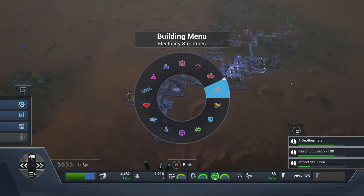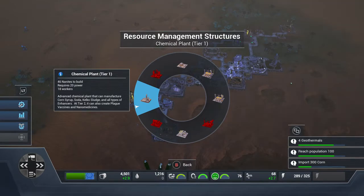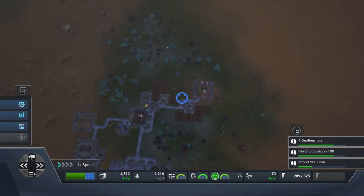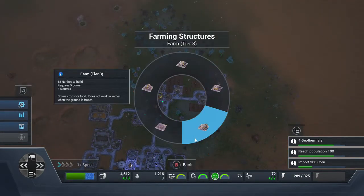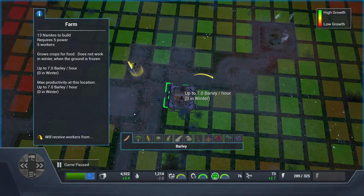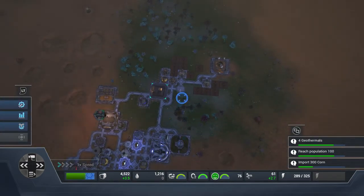Then you have to build a chemical plant so you can produce kelco sludge. If you need to produce kelco sludge, you'll need a chemical plant. And once you've got the kelco sludge in, as you can see, mine's already gone up to three nanites.